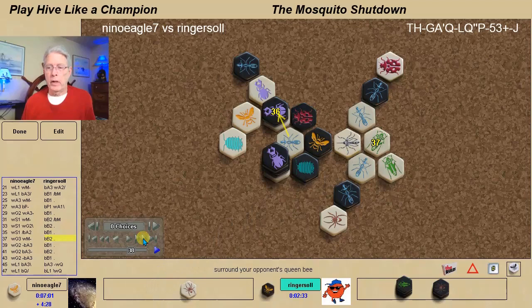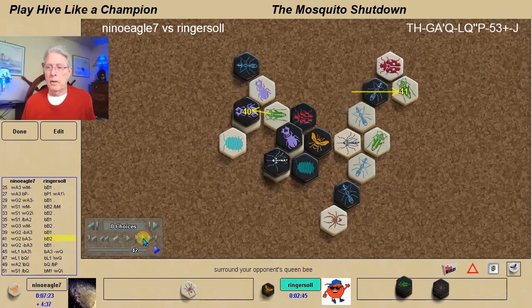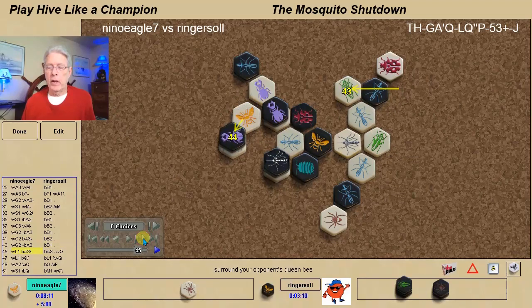At this point, more or less, it's all over but the crying as nothing can stop my beetles from moving forward — qualifying for the win by covering the queen and then covering the pillbug. Throughout this entire game I'm not concerned because if he ever takes the setup shot, then I warp the queen away.